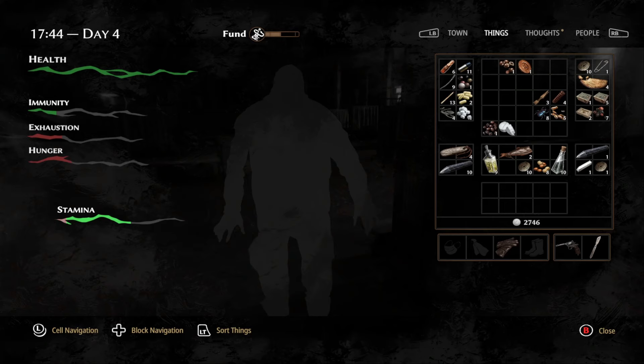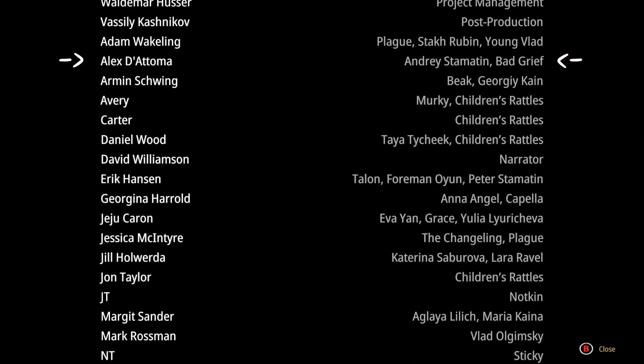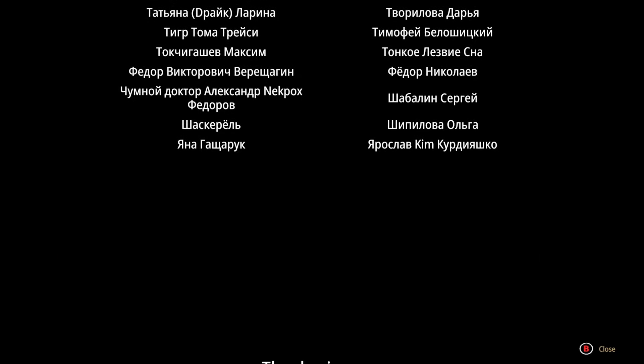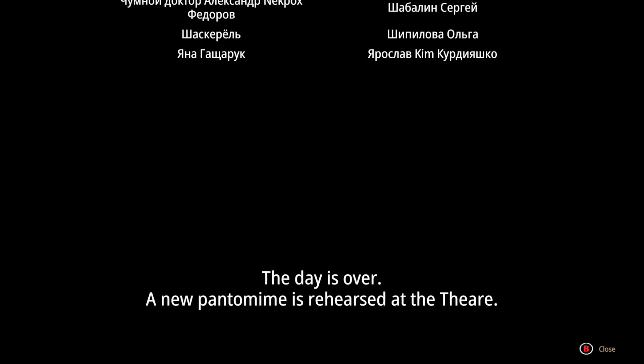Did you know quite a lot of characters share voice actors? It's a common practice in a variety of media, but I was surprised to find that quite a few people voice two or three of the bound members. Grief and Andre share a voice actor, and so do Ruben and Young Vlad, Gorkhon, Oyun and Peter, Stamatin, an Angel and Capella, Katerina and Laura, Aglaya and Maria, and Artemy and Victor. Grace, Julia, and Eva also share a voice actor, and so does Daniel and both Alexander Block and Alexander Sabarov. All of these people did a phenomenal job, especially since I could never tell they were the same people. Also, if you wait until the end of the credits, you'll come across a familiar message.